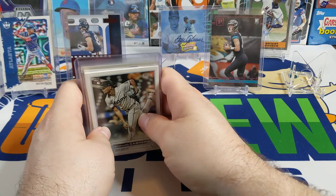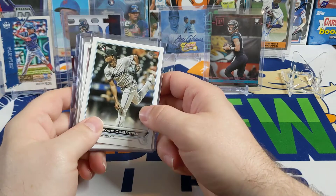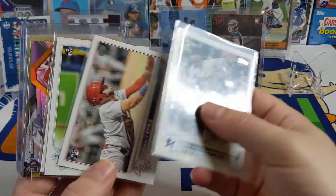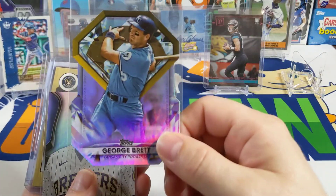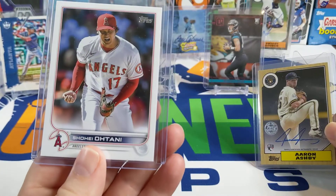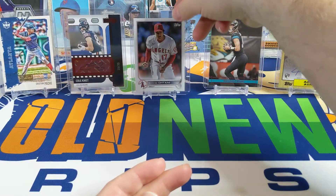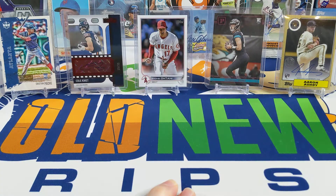I bought a hobby box of 2022 Topps Series 2 off topps.com when it came out — took a long time to get here. I've been working through it slowly. I already got most of the rookies: Corbera, Connor, Seabold. I haven't pulled an O'Neil Cruz yet. I got a George Brett die cut, a Sweet Sage Christian Javier, and the hit out of it was an Aaron Ashby auto — I thought that was pretty sweet. We also got an SSP of Shohei Ohtani, so it's been a pretty good box overall.